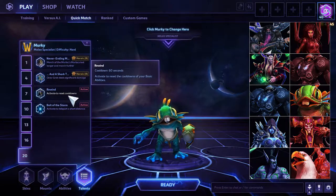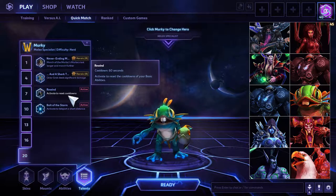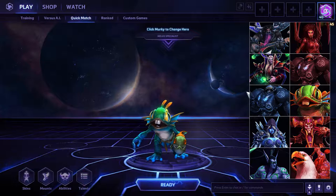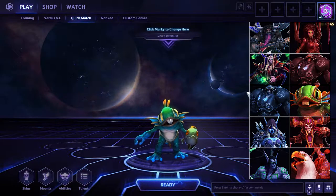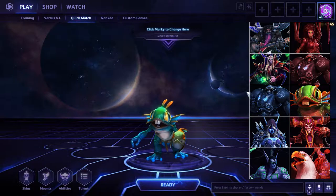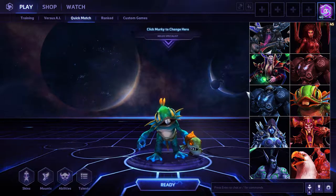Don't feel too pressured to land the puffer fish Octograb combo — sometimes it is enough to land the Octograb and let your team finish him off. It's a 30-second stun, and if someone is out of position just Octograb them; someone's gonna come by and kill them anyway. I enjoyed this game — I don't think it's the best Murky game I've ever played, but I enjoyed it and I hope you enjoy watching it.